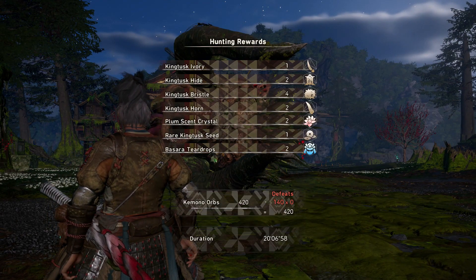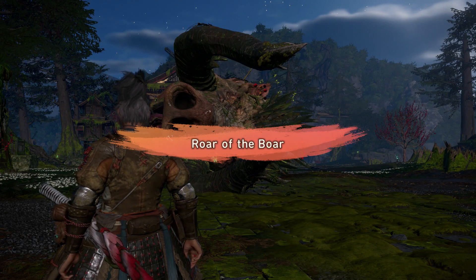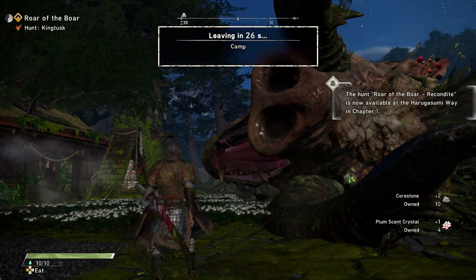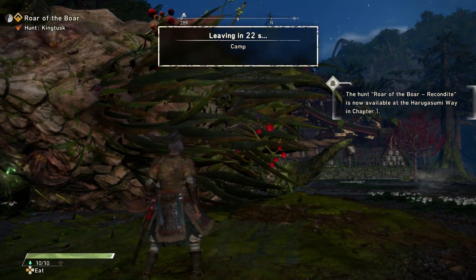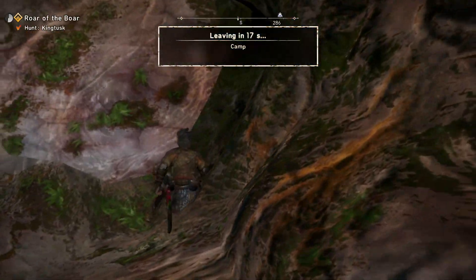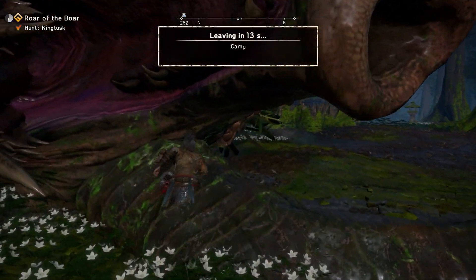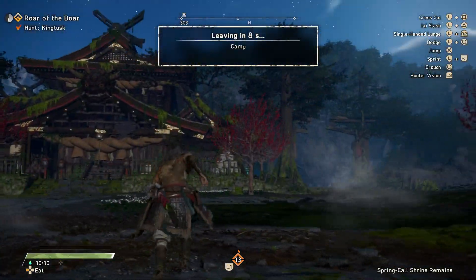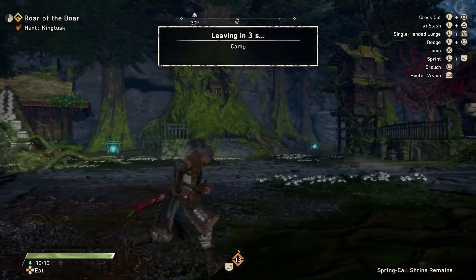Defeats — Zero Kimono orbs, 420. Roar of the boar. That's it, that's all. Leaving — 20-something seconds. I'm surprised this is still a thing. You can't carve the monster — all the stuff just gets dumped into your inventory. Yeah, they even have this.